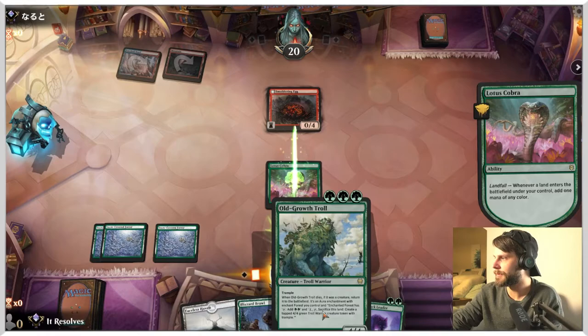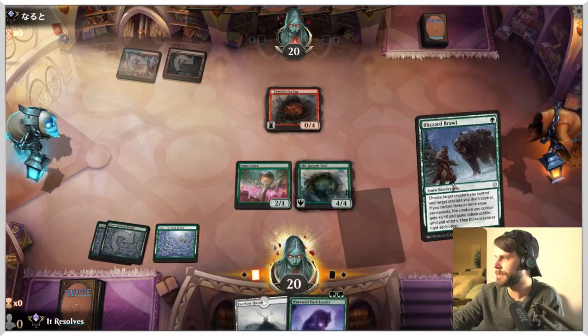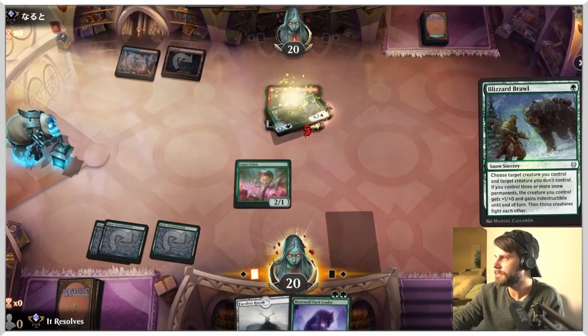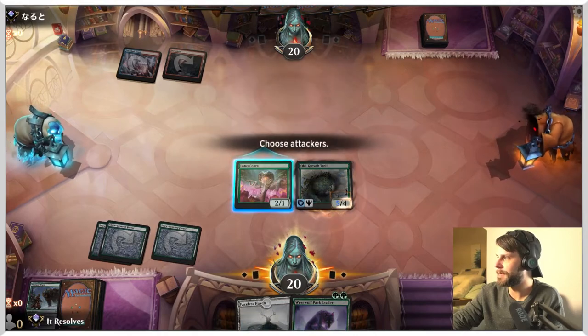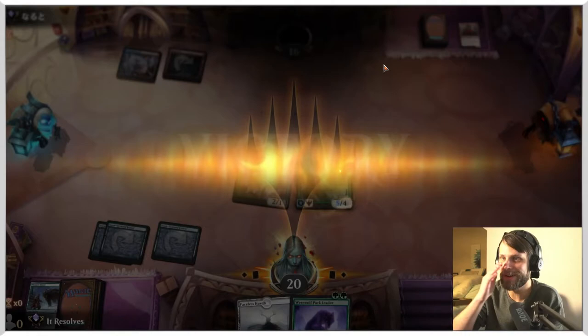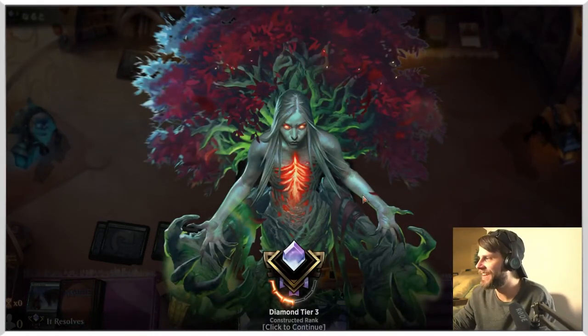We'll get a green source, play this, and then we can actually Blizzard Brawl to fight that off and just get it out of there. That's very helpful because eventually that card would have been a big problem. And they gave up already — what?! That was amazing. Well, we found the line guys. Let's jump into game two.